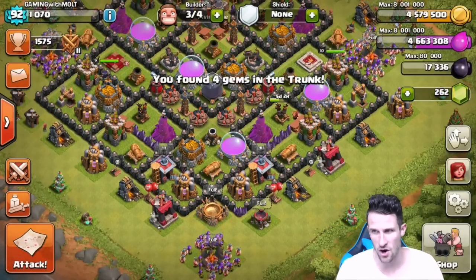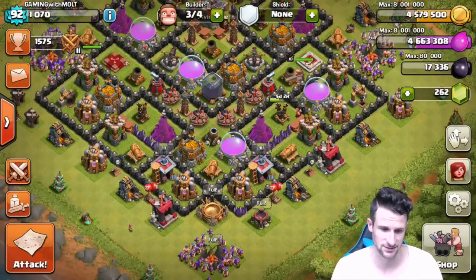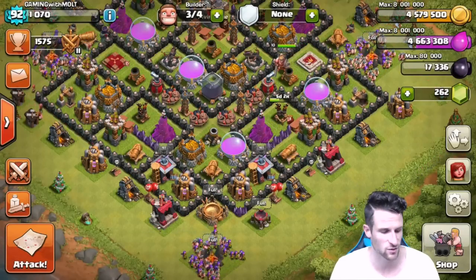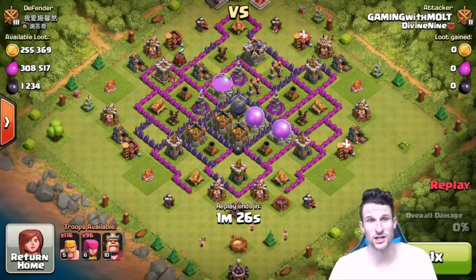I was farming with Barch and got three million gold and three million elixir from all of that. We're going to look at some of those replays, and I've got Barch trained up — hopefully we can find another good one. Let's jump into these.